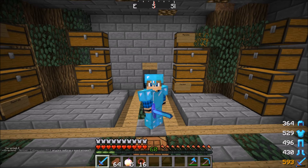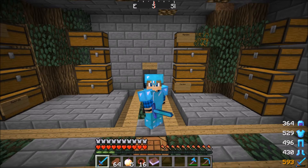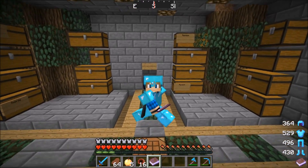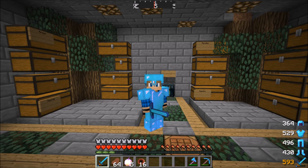If you did enjoy this video, make sure to leave a like, comment, and subscribe — it means so much to me. Also if you're liking the new outro, please tell me in the comments. At the end of the video I've grinded up to another 60 enchant levels after the timelapse. So — 3, 2, 1 — yeet! And boom, Guards 3: spawns iron golems when you're in trouble. I'll take it, going ahead and putting it in my chest. If you have not yet, hop on the server — the IP will be in the description: Play.AxisNetwork.org. I'd love to see you on. That's pretty much going to be it — I'll see you guys in the next video, peace!